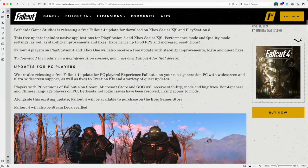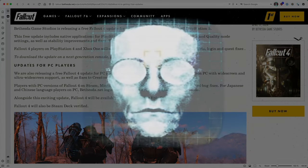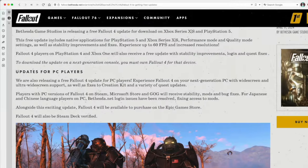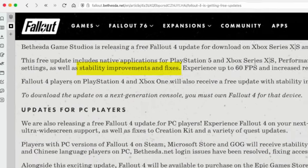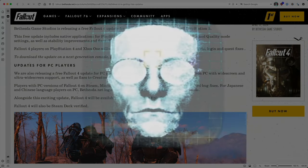The Commonwealth, that ever-so-quaint wasteland, is about to receive a facelift on April 25th, much to the delight of its nostalgic inhabitants. Bethesda, in an act of confusing generosity, is bestowing upon the denizens of the next-gen consoles — Xbox Series X and S and PlayStation 5 — a free update for Fallout 4. This includes native applications and a choice between performance and quality modes, because why settle for one when you can indecisively flip between two? They are also mumbling something about stability improvements and fixes to ensure your post-apocalyptic experience is slightly less buggy. We can only hope that it is true.